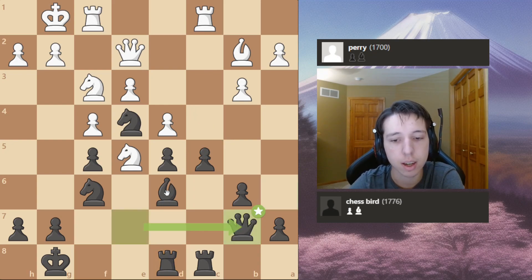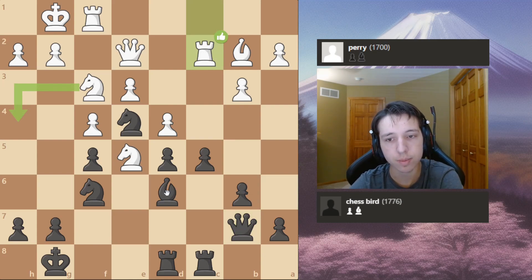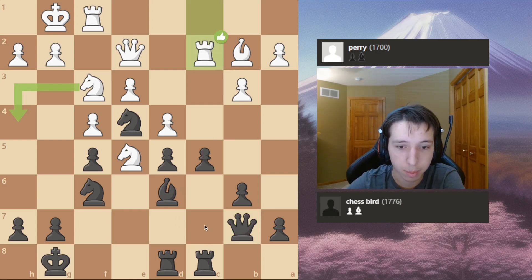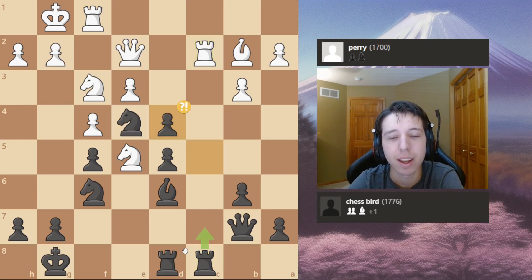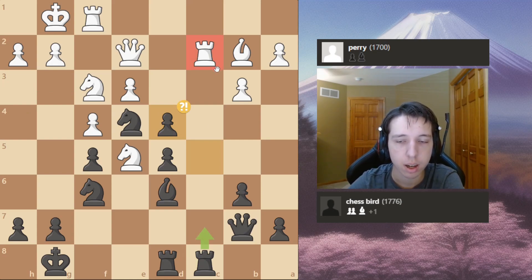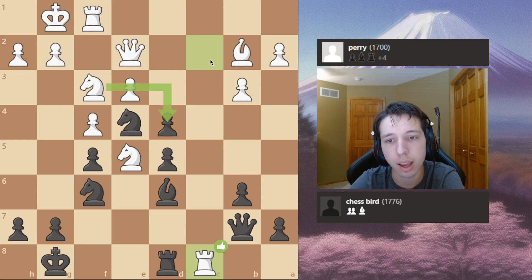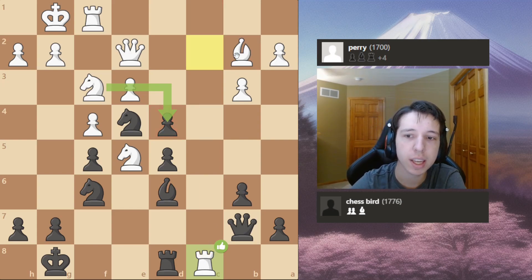My opponent takes on B7 and I simply take back with the Queen. And my opponent plays Rook C2. Now here the best move is actually just to keep symmetry, which is kind of funny to me. Here I take on D4, opening up the Rook, kind of making him waste a tempo. Because he takes on C8 — so he literally just moved his Rook, I took, and then he moved it again, where he could have just moved from C1. So I think I gained a tempo here.